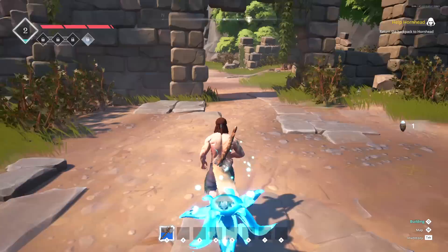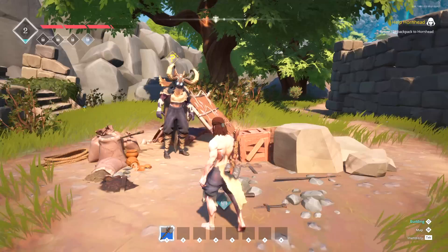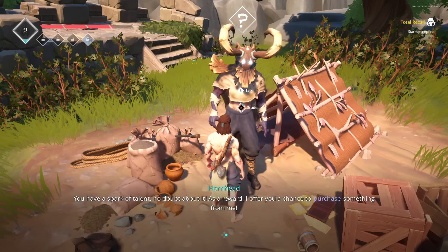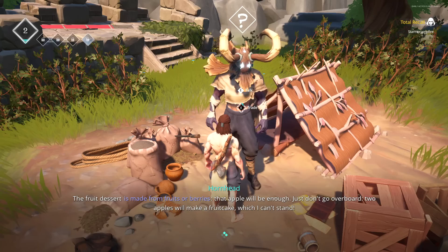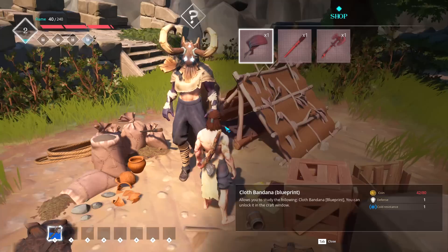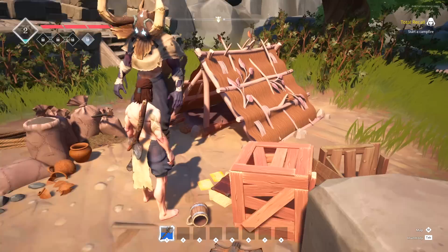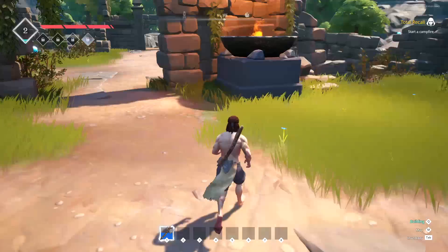Back to the quest NPC — my backpack! He says: 'You've got it. I hope the vermin who stole it suffered agonizing pain.' My reward is... that he's going to let me be his customer? He's got a bandana, battle axes, and a torch. Fair enough. The next thing the game wants me to do is start a campfire. It looks like we make a campfire from inside our inventory. Campfire placed. We can destroy it or add a log — let's throw another log on the fire.